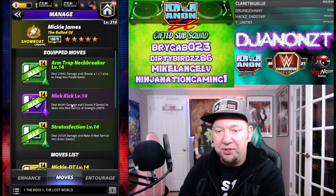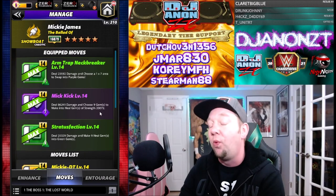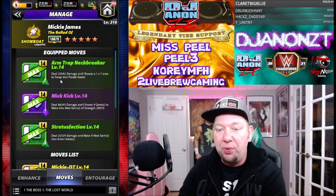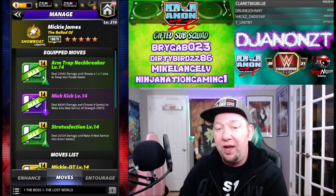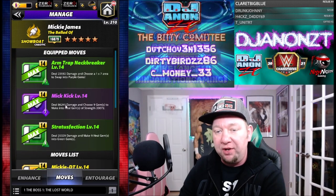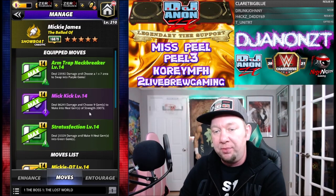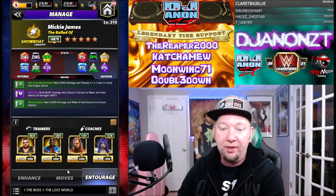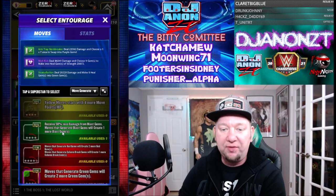For the four-star set: we still got the Mic Kick dealing 86k damage, choosing nine gems to make into heal gems of strength 20,072. We have two green moves — Arm Trap Neckbreaker at seven-charge dealing 23,000 damage choosing a one-by-seven to swap to purple, and Stratus Faction at eight-charge dealing 25,000 damage making nine heals into green. We start with Steele, choose the purple area, then use Stratus Faction and Mic Kick together — choose nine heal gems, then use Stratus Faction to make them all green. That recycles both greens and we start back over again so we can heal through a match.